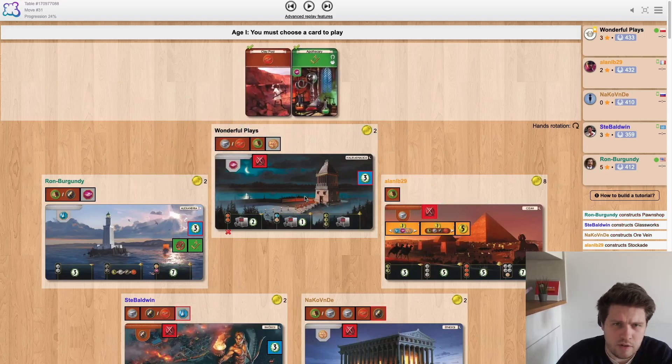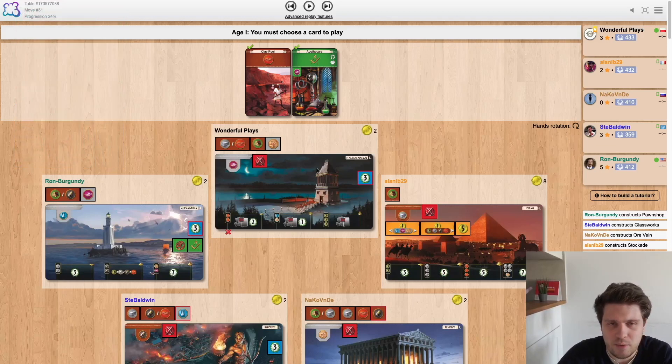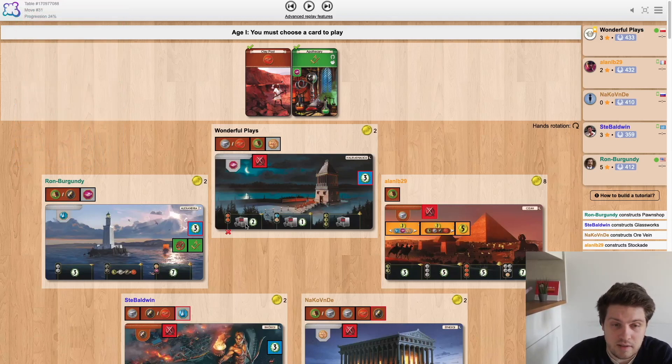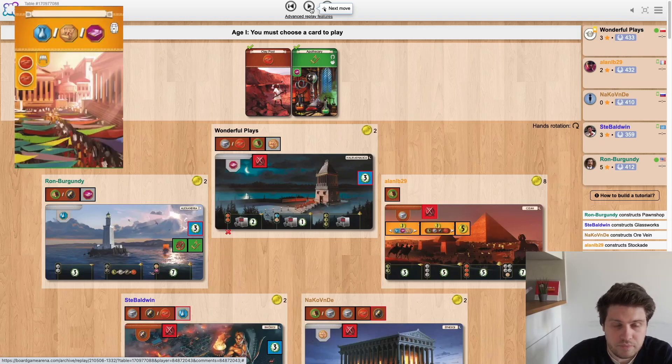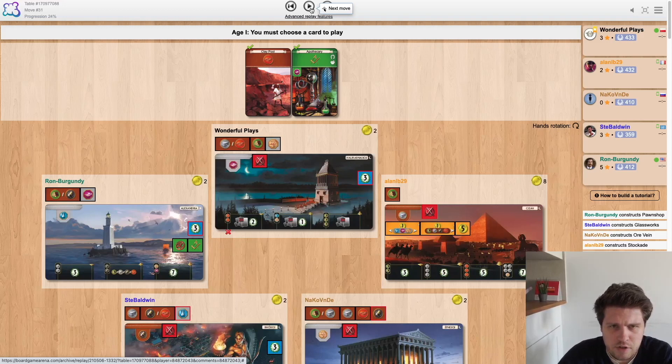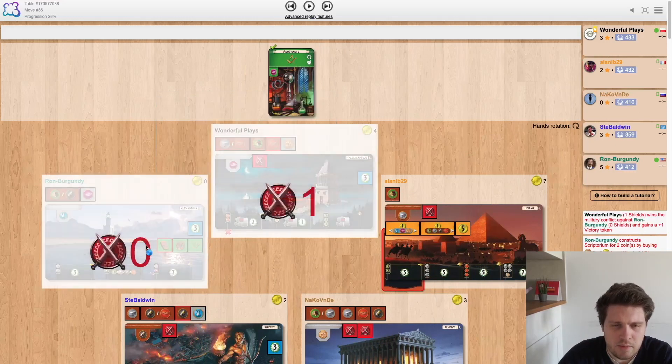The last card is very interesting as well. Apothecary will let us play stables, and Claypool will probably give us money and lets us get the first stage as well as the forum. So all pretty important cards — a very hard choice. I decided to go for Claypool because I thought I would not be playing green this time. As you can see, he completes the green.